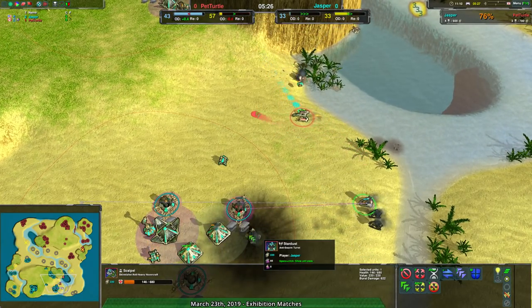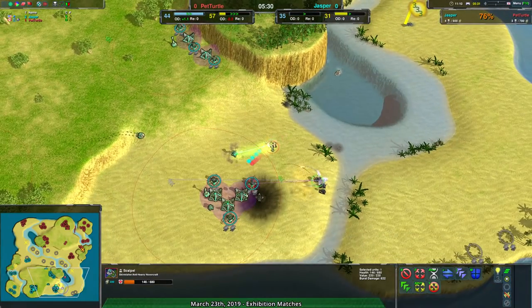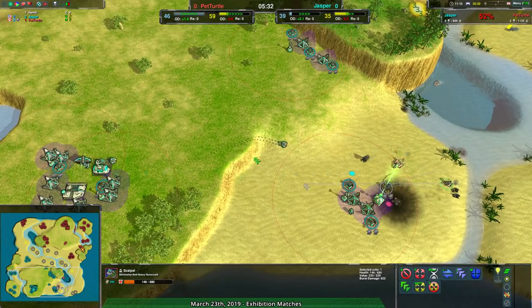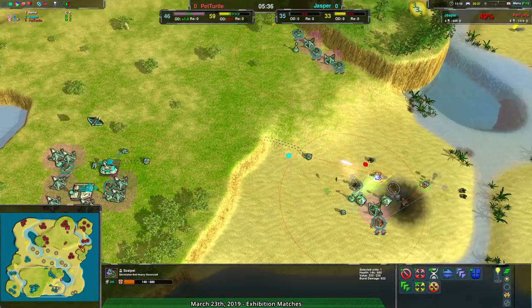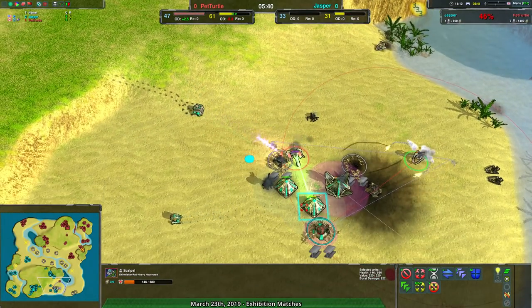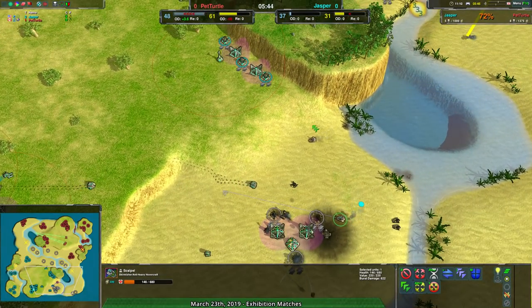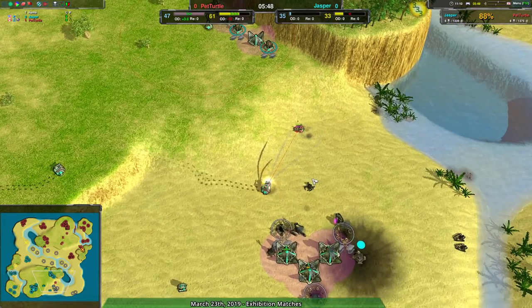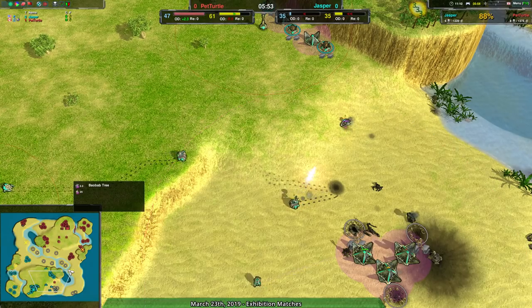The Stardust surprisingly managed to get some kills — that should not have happened. The range on the Scallop is 440, and Stardusts are around 410, so the Scallop had no reason to get hit by the Stardust, but apparently wasn't being as careful as it could have been. Well done, Jasper — the Stardust surprisingly able to get rid of Pet Turtle's forces. The boys finish off those last couple Scallops, and that will be a solid defense.